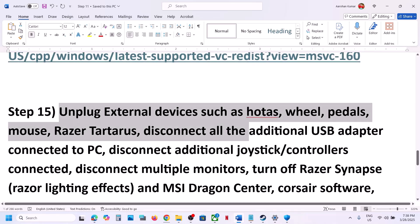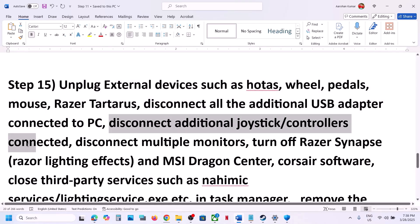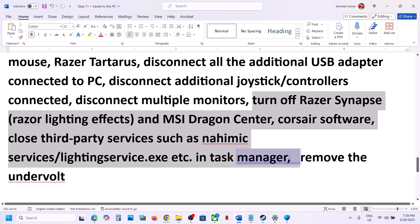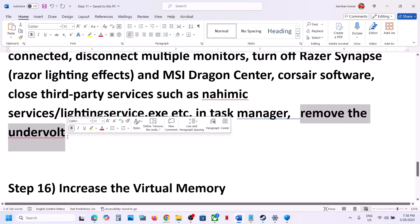If still not working, unplug all external devices you are not using — portals, wheels, pedals, USB adapters, and additional controllers. Disconnect multiple monitors and try launching the game on a single monitor. Close any third-party services or applications running. Also remove any undervolt applied to the computer.